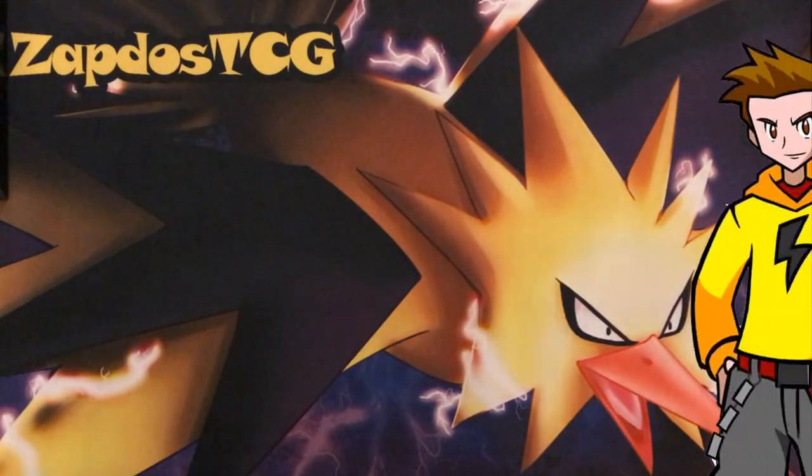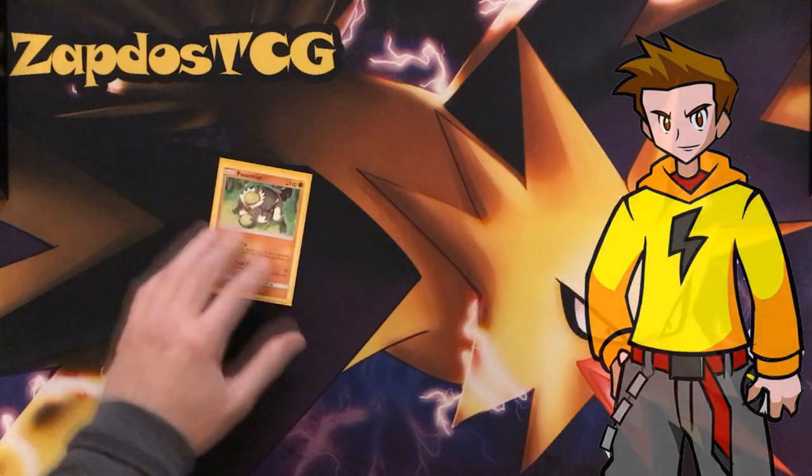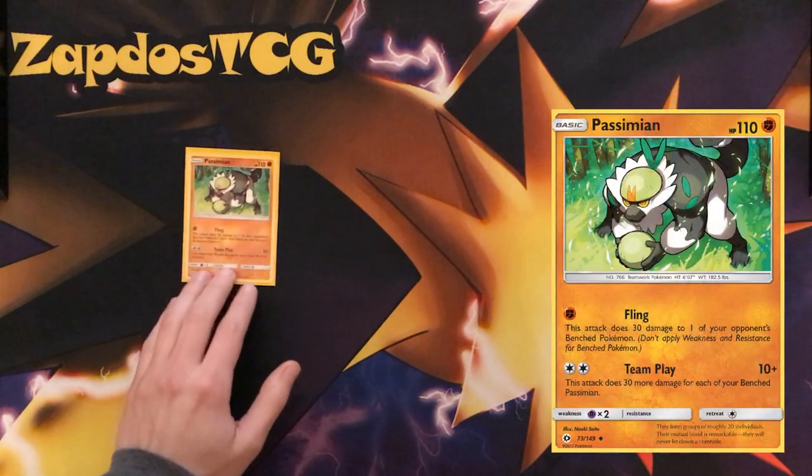Welcome to episode 159, we'll be talking about Passimian. You know this guy from the Sun and Moon base set,